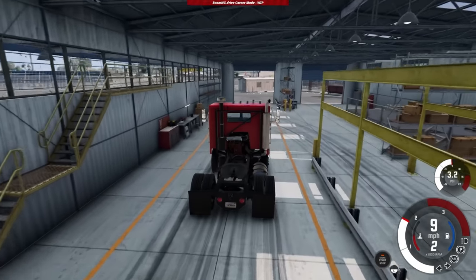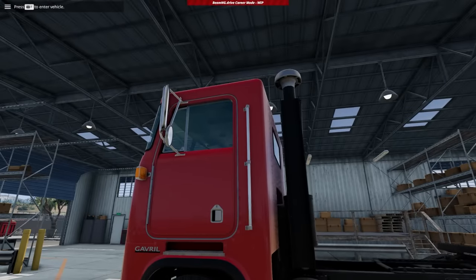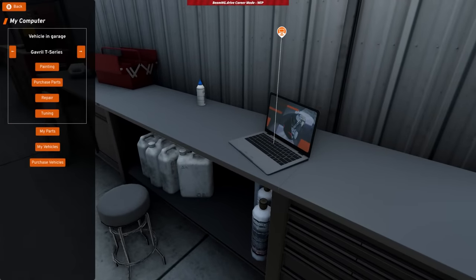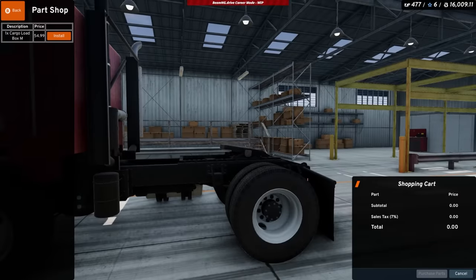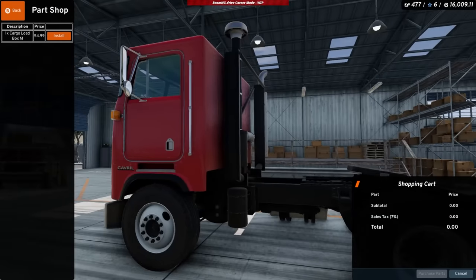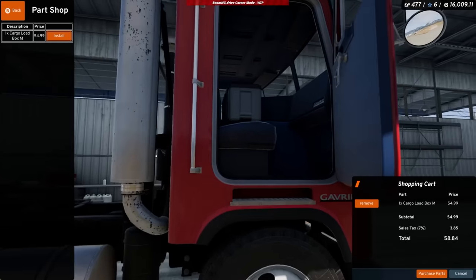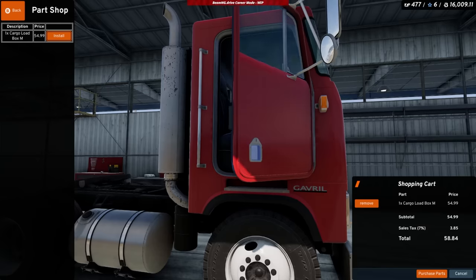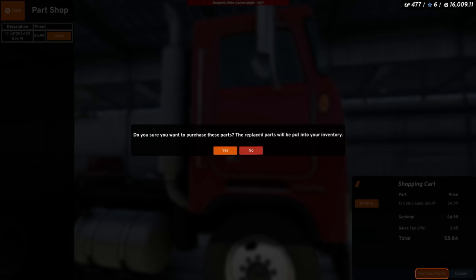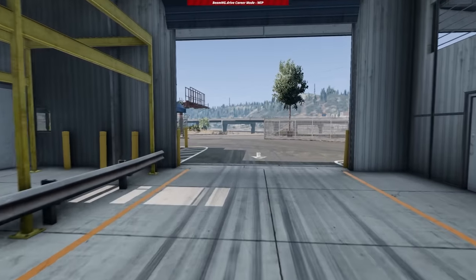We're going to the logistics center to take a peek at what we can get a hold of. We'll pull in here - I think this is where you'd be able to spawn a trailer. Let's stop and talk to the guys here, maybe we can get some work. Can I put a cargo box on top of this? Let's use a computer real quick - we've got our T-Series in here. Cargo parts - if I install this for 50 bucks, where does this cargo box go? We're doing some real trucking now boys - we got a tackle box on the right side. That is not what I'm wanting.